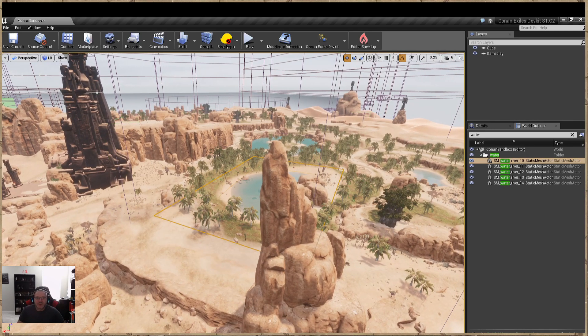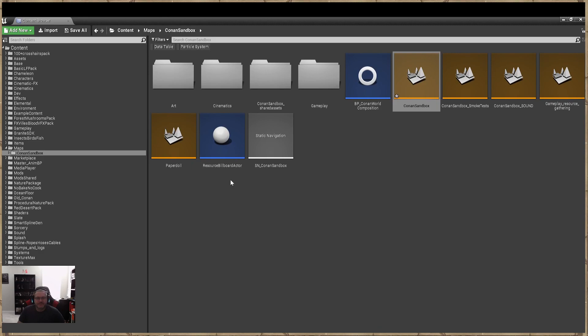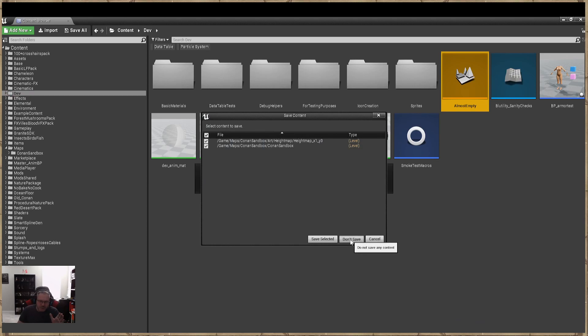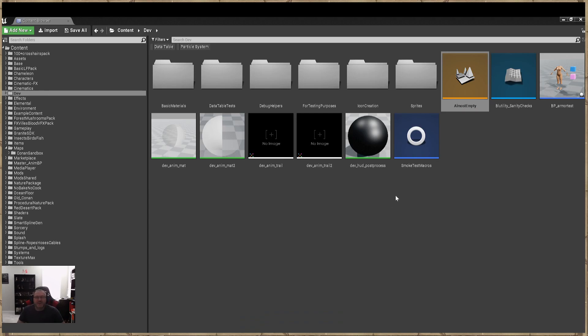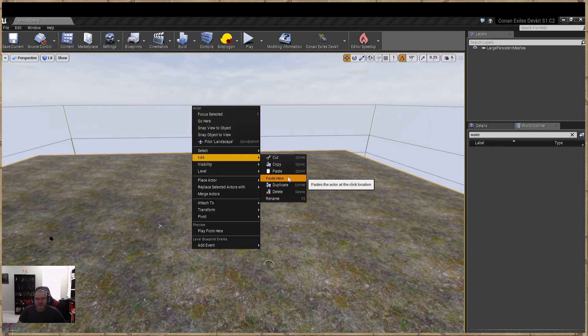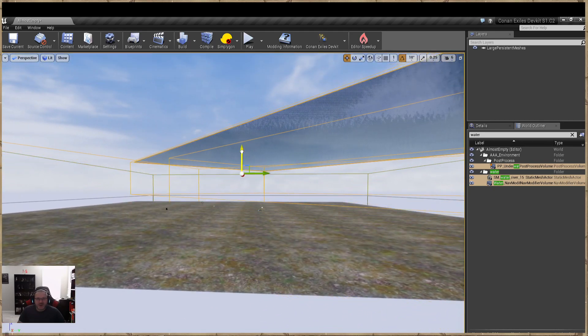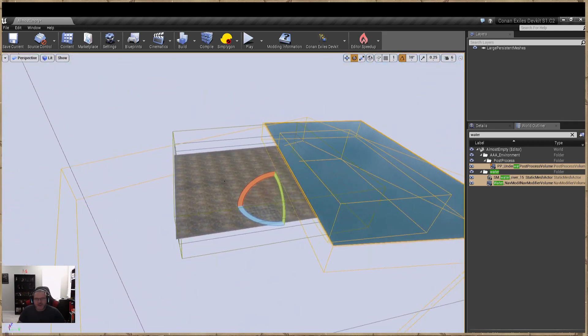Now I'm going to go back to our content folder and open up the Almost level as an example. Go to the Dev folder, type 'almost' or find it right here, open it up — it'll ask us to save; say no, because you don't want to save any changes into your mod folder. Now right-click and Edit Paste. There we go — now we have our mesh, our physics volume, and our post process volume, and you can move them around since they're all grouped.